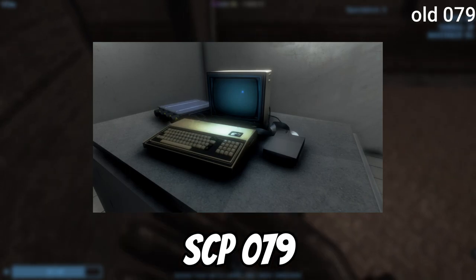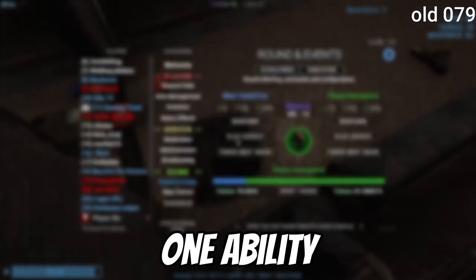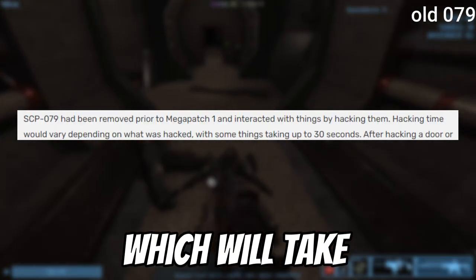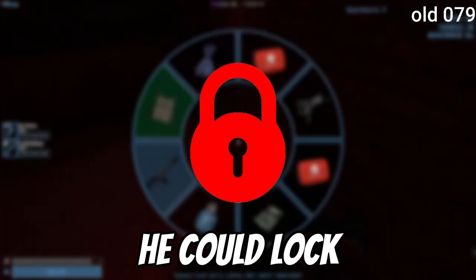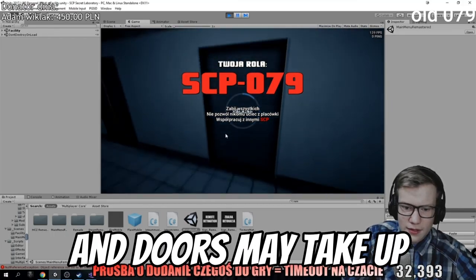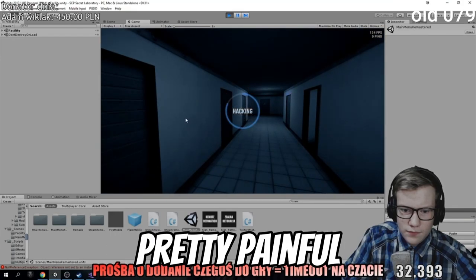The really old SCP-079 didn't have any generators or auxiliary power, but rather one ability called 'hack.' By clicking and holding a door, he could hack it — the time required depended on the door type and position. After hacking it, he could lock, close, and open it with keybinds. He could only use doors he had hacked, and doors could take up to 30 seconds or more, so that must have been pretty painful. And since there were no generators back then to recontain him, all you had to do was walk into his chamber and shoot him.